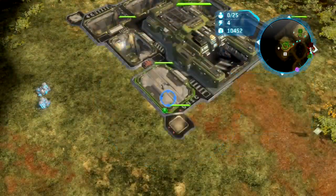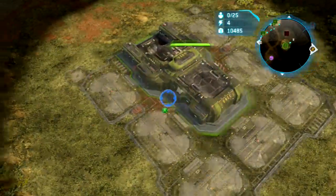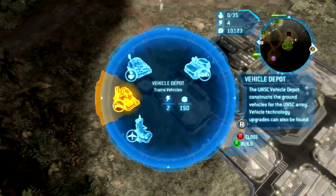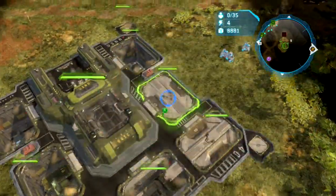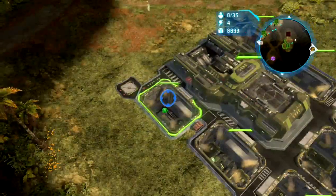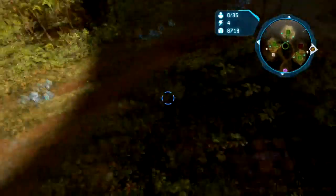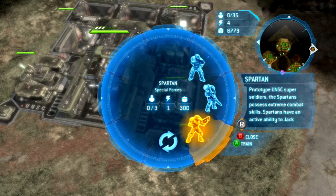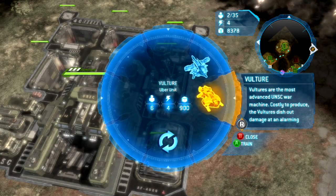It's such a small map I don't think I'm gonna need much. We're gonna put some barracks there just because. My truck got destroyed but that's okay. We're gonna put a barracks here and a depot here, and the rest we're gonna do supply pads — it's all about the money. Looks like we had a scout roll up over here. Let's get a couple Marines and a Spartan, and an air pad.